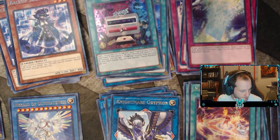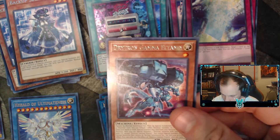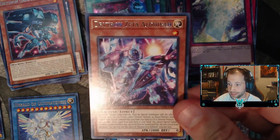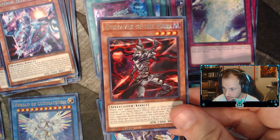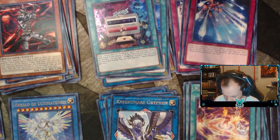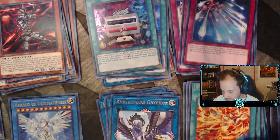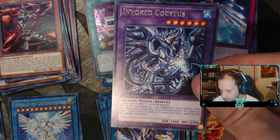I think there are only 24 packs in this box — I could be right, I think it's 24. Right Gamma, Right Zeta, Engraver of the Mark, Right Meteor Shower, Magidus Veritav, Invoked Octius.